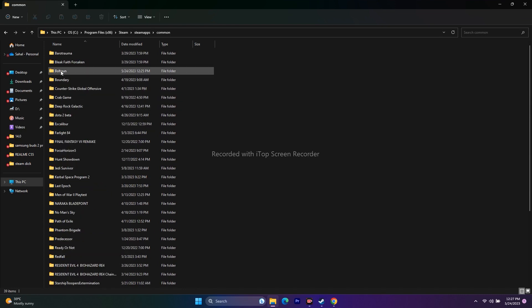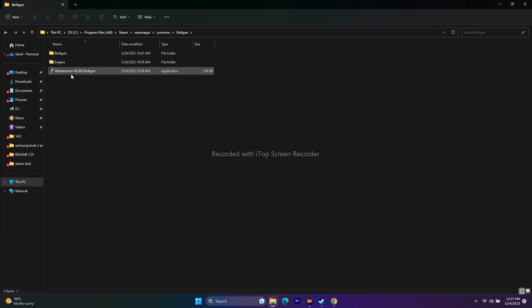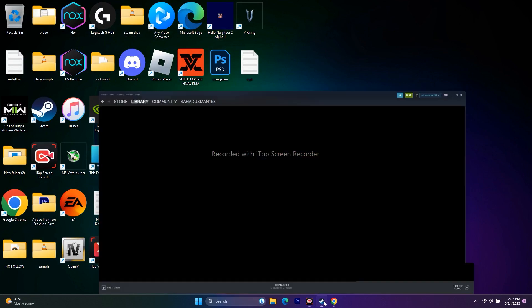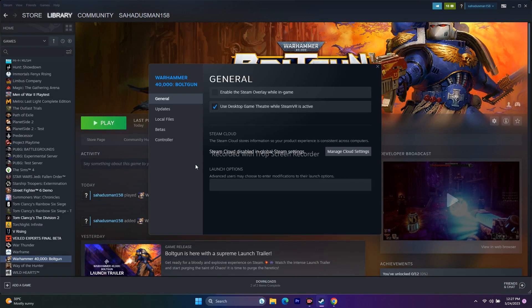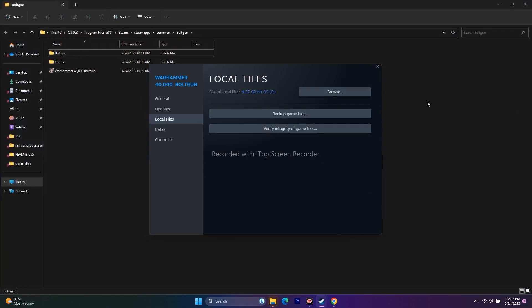From here, click on Boltgun — search for Boltgun, not Warhammer. This is the game, Warhammer 40,000 Boltgun. Launch the game from here and try to play. Alternatively, using the Steam shortcut: right-click the game, go to Properties, Local Files, and click Browse — that will redirect you to the same installation folder. Either method works.